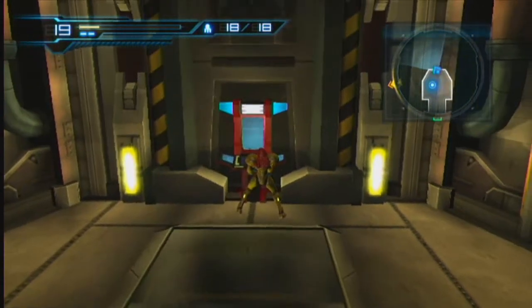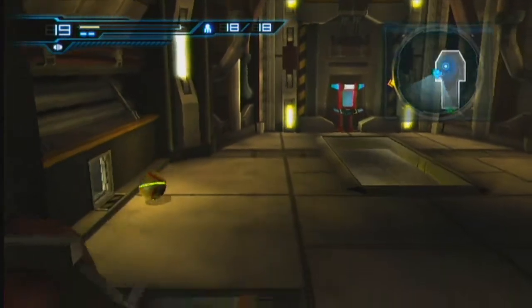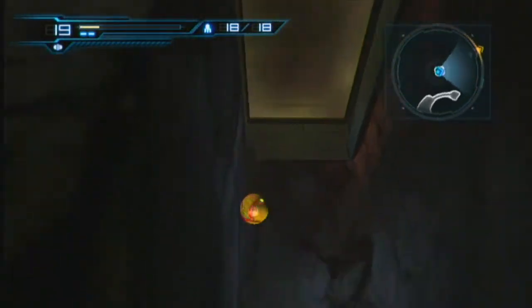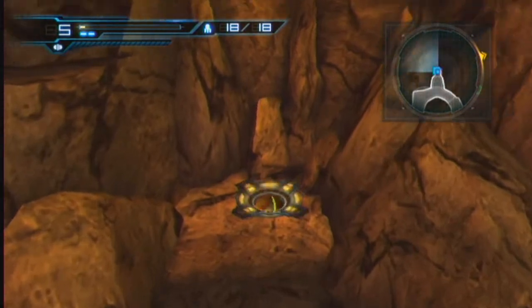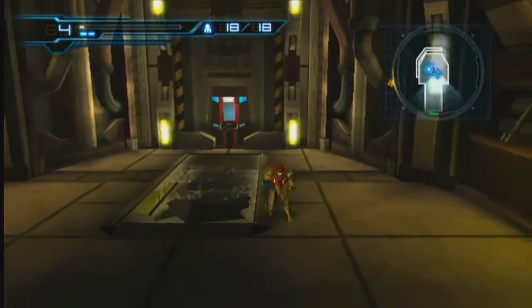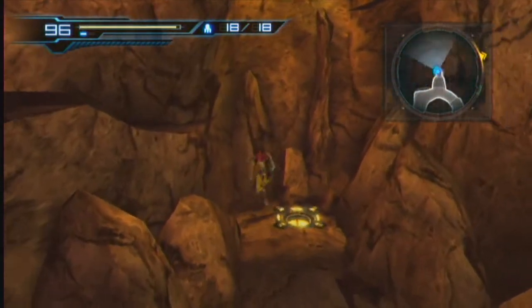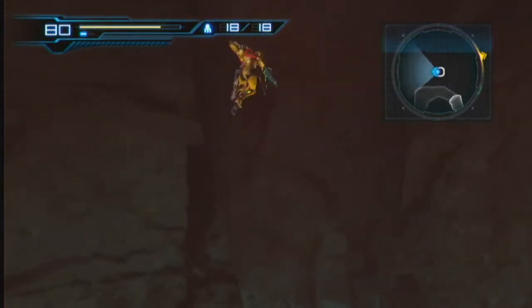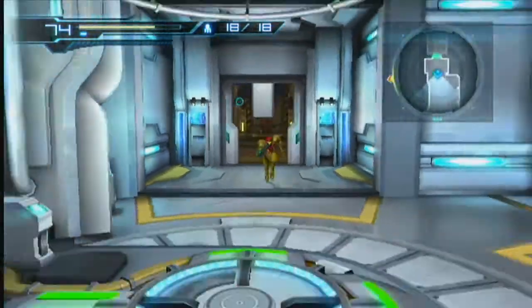I thought this might be a morph ball slot. Let's check out this terminal and see what that does. Oh, this is a morph ball spot though — where does this go? Oh my stars. What was the point of that? There's an item around here somewhere, it says so on my map. Well, there are a lot of items we are leaving behind unfortunately.